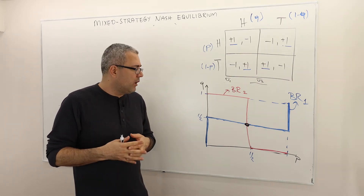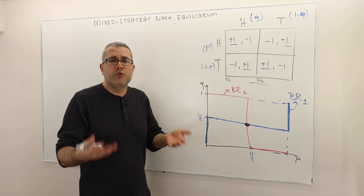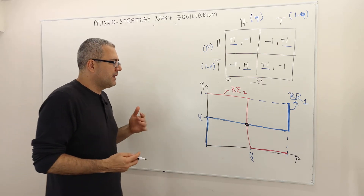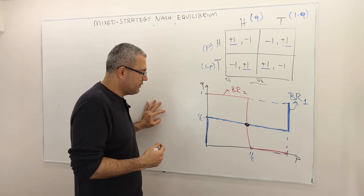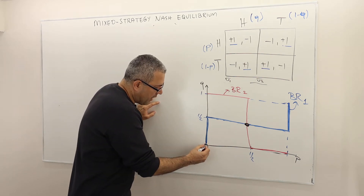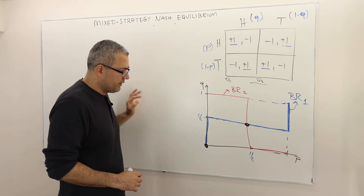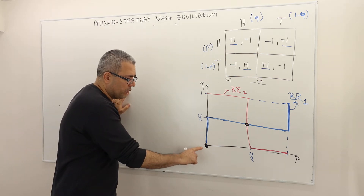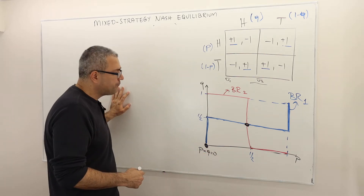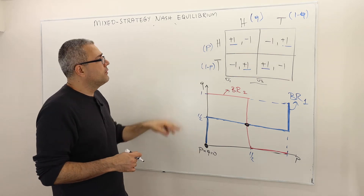So how can we do that? Let's verify it through this example. We don't really have to prove it formally, but we can just verify it — that's a very helpful exercise to do. So here I'm going to pick just one point because it corresponds to a pure strategy. What does this point correspond to? It corresponds to P equals Q equals zero.